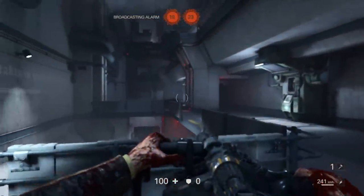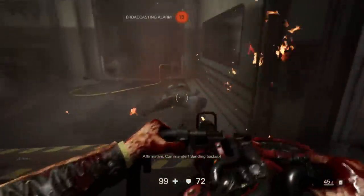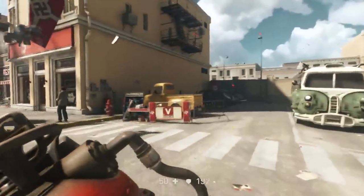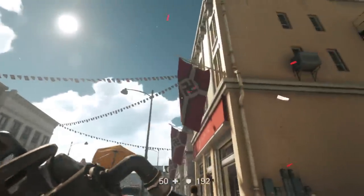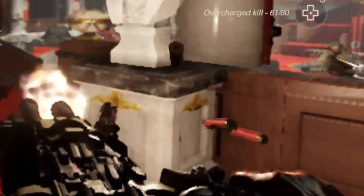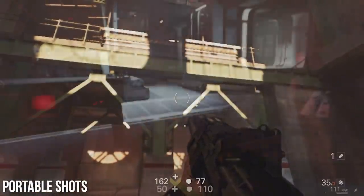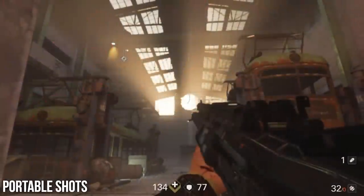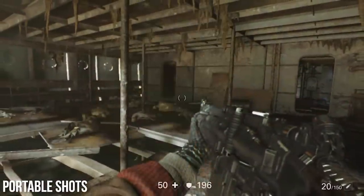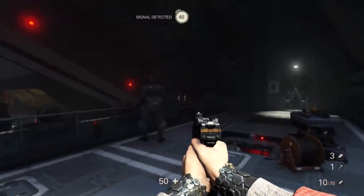Like Doom, Wolf 2 utilizes an adaptive resolution feature which adjusts pixel count based on load. We pixel counted a wide variety of shots and came up with a whole host of results — everything ranging from a top end of 720p, to 1216x684, to 540x432, all the way down to 640x360, all in docked mode. When played in portable mode, 768x432 and 640x360 are extremely common pixel counts, but it does increase from there depending on load. In general, it's comparable to the Switch version of Doom but seems to scale towards the low end more often. This is a very blurry game.